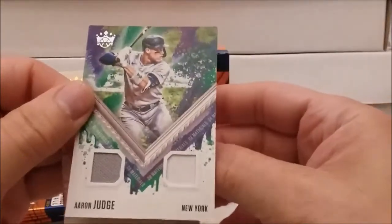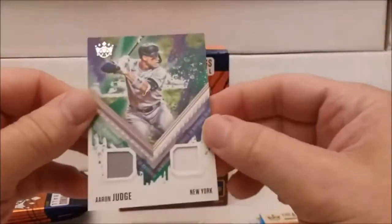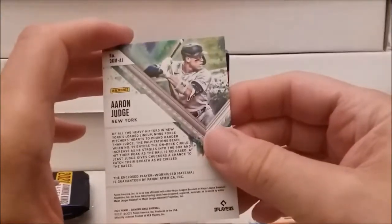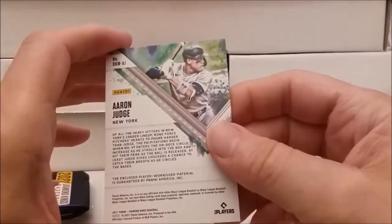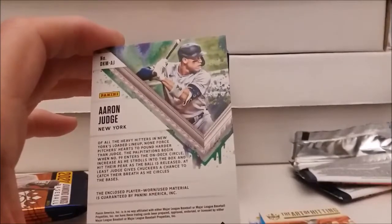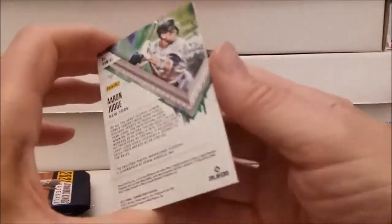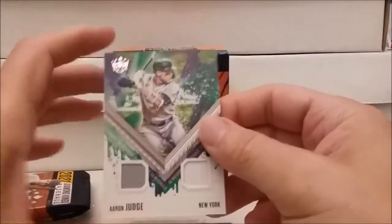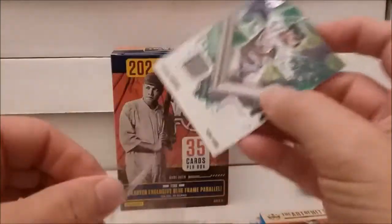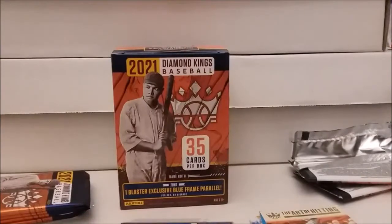Aaron Judge jersey patch — whatever you want to call it, a kind relic card. Oh wow! Oh, somebody should have bought this one — they didn't, I got it. The art of hitting Mel Ott, that's very cool. When I seen it turn around and it looked thick, I don't think it would have been better if it had been an autograph. Player worn memorabilia — it says 'player game worn used material, guaranteed by Panini.' Oh my gosh, and it's Aaron Judge! That's probably the best patch card I think I've ever got.